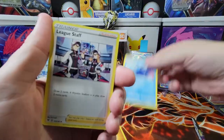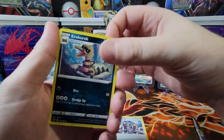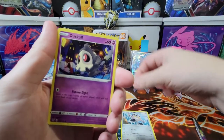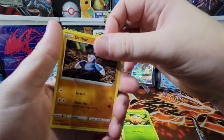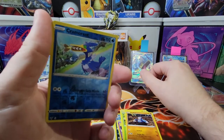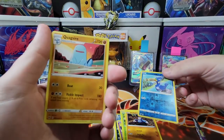We got a League Staff card. I'm gonna butcher this — Croconaw, I think I did well. Galarian Meowth, Duskull, Boltund, Weedle, Drifloon. You like this bird? I know you like this bird — the shiny is orange. Yeah, I would like that. And Quagsire. First pack was decent.